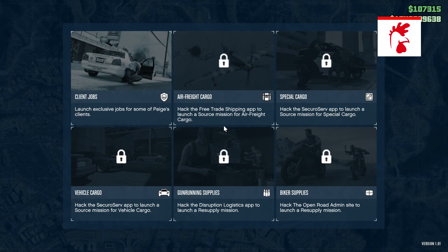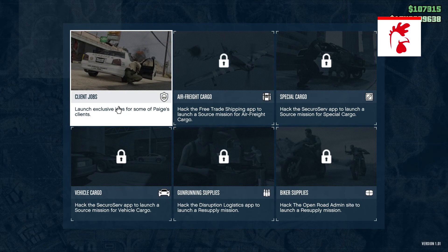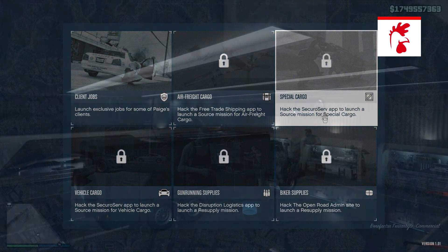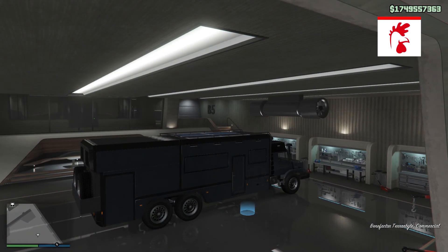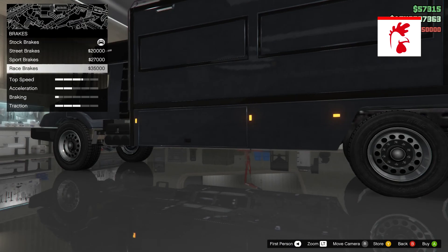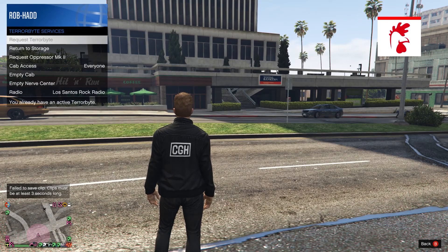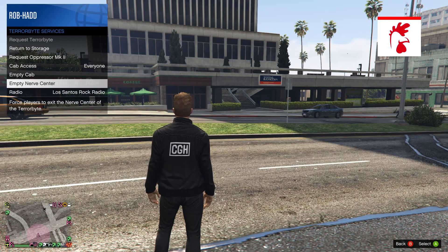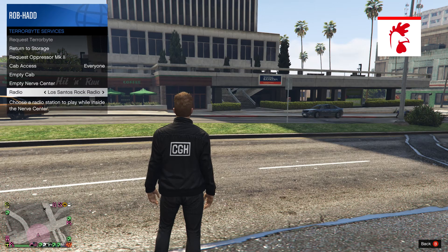With this vehicle you can get dedicated missions, so definitely check them out to earn some money in GTA Online. The vehicle gets stored in your nightclub, so you do need to have a nightclub to own it. It also has a dedicated spot in the interaction menu where you can call it in and change features like the radio station and lights.